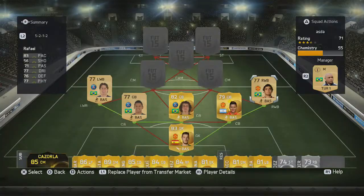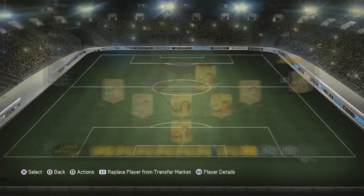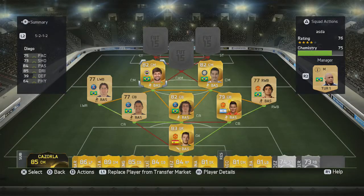In the right centre mid position we have Hernandez. He's got an amazing long shot, 4-star skills, 5-star weak foot. He's got all-round stats bar his defending - he is an amazing player for me. In the left centre mid position we have Diego from Fenerbahce. 4-star skills, 4-star weak foot, 84 passing, 85 dribbling, 73 shooting, 75 physical. He's very good on the ball and makes some tremendous passes.